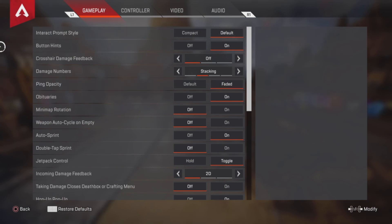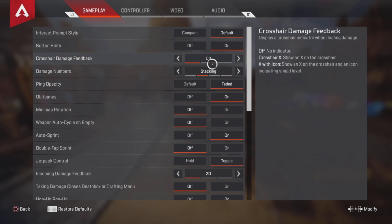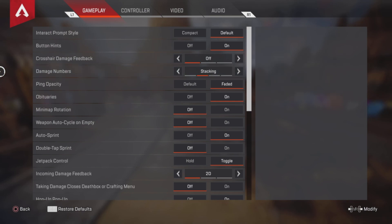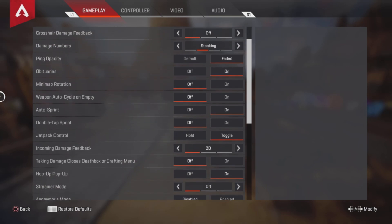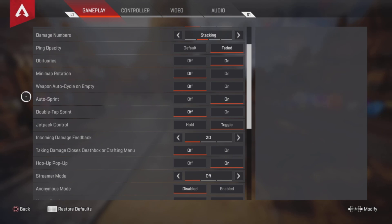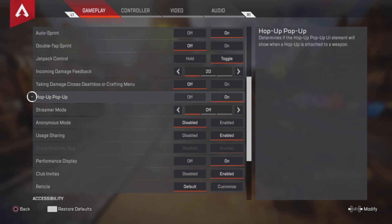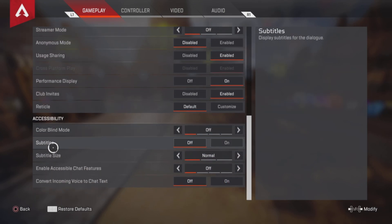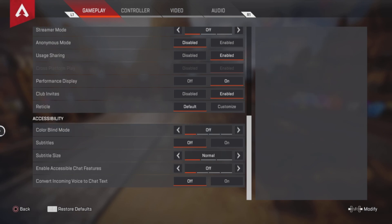For gameplay, this is what I'm running. I have stacking on damage numbers — it kind of makes it more visible to see people, so that's why I have that on. Auto sprint I have on too — I just like using auto sprint. For my reticle, I don't have custom color on; I just use the regular ones.